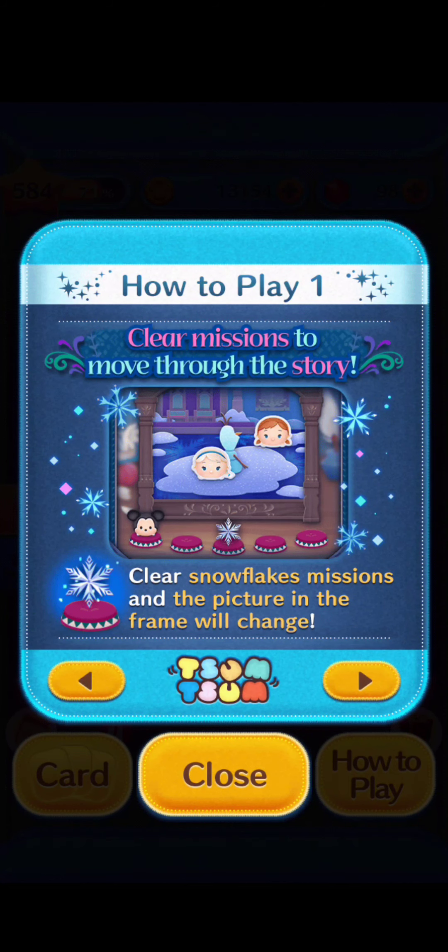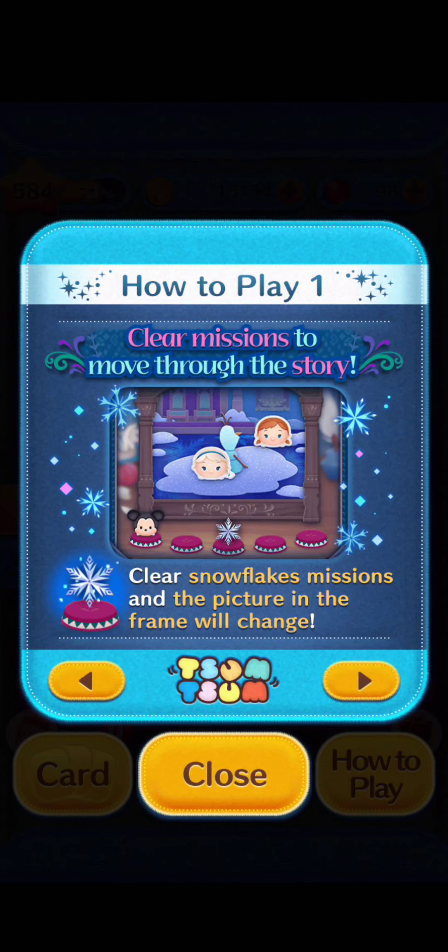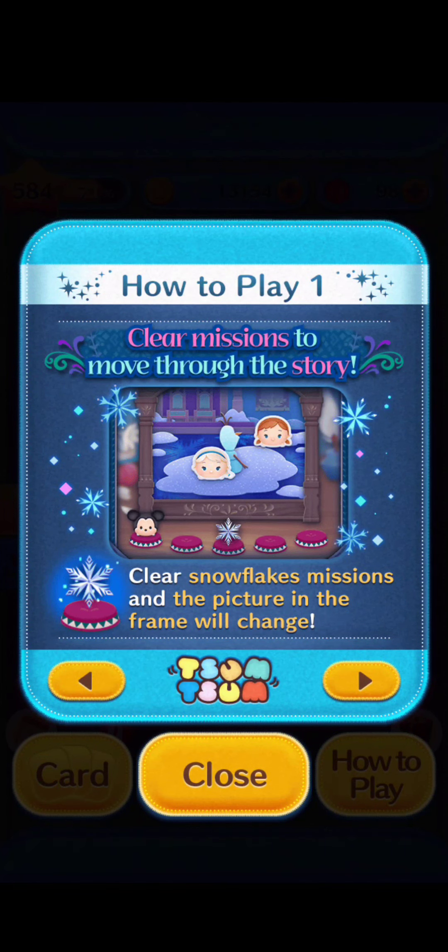How to Play 1: Clear missions to move through the story. Clear snowflakes missions, and the picture in the frame will change.